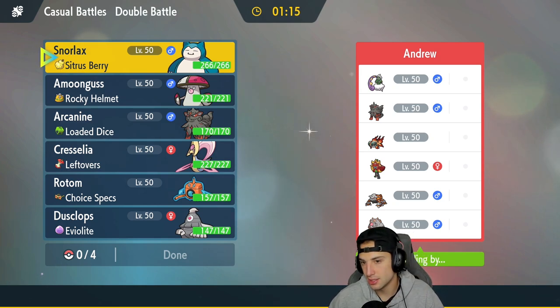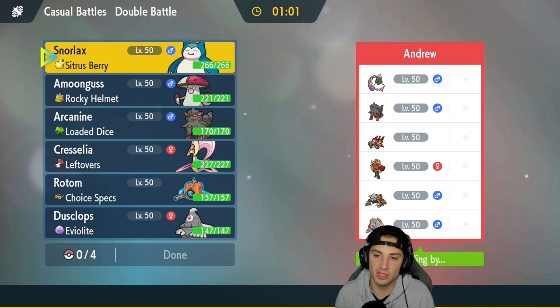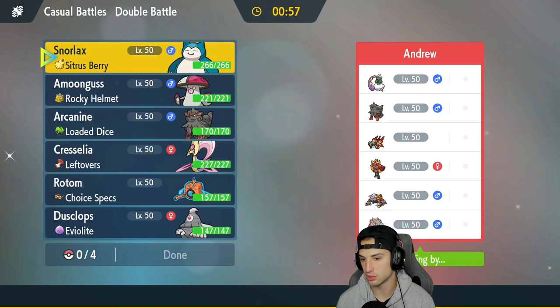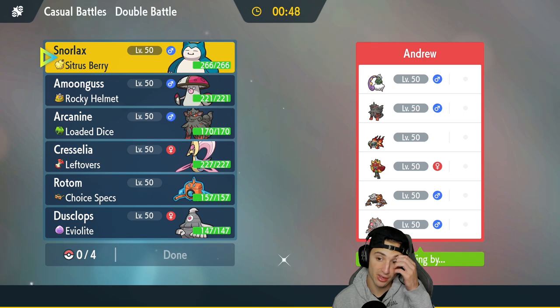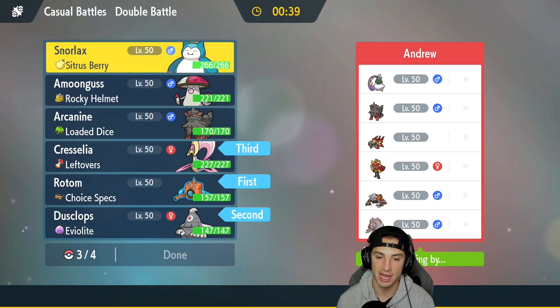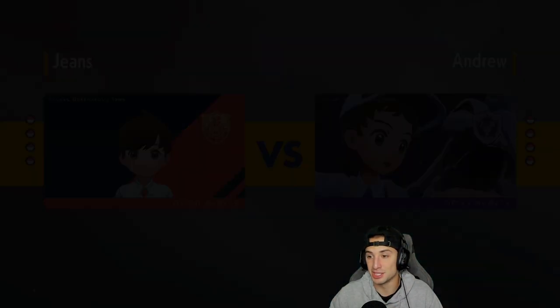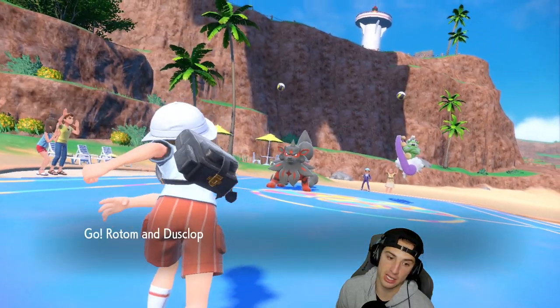Match three — I was going to say mono fire squad but they have Blood Moon Ursaluna and Koraidon, which doesn't make it mono fire. They've got Ogrepon, Heatran, Chi-Yu, and Arcanine. Snorlax is an absolute monster here — going to be super effective with Ice Punch onto Ursaluna and Koraidon, and I can eat Chi-Yu. I think a good lead is Rotom and Dusclops again, bringing Chrysalia and Snorlax in the back end, so I can get off some damage with Rotom while Dusclops gets trick room set up.